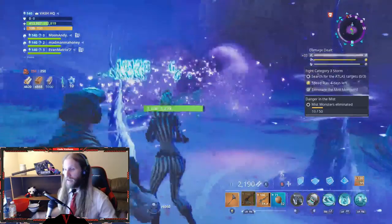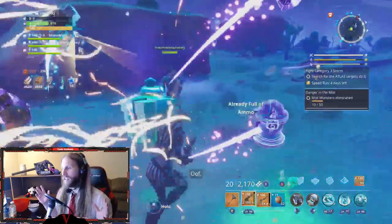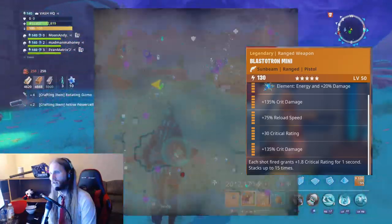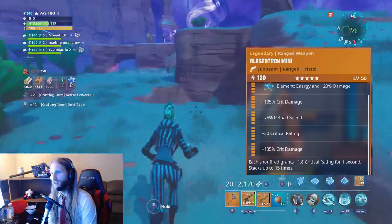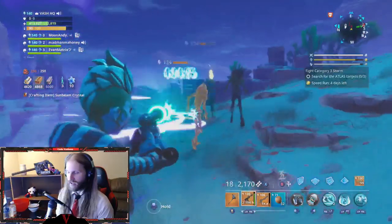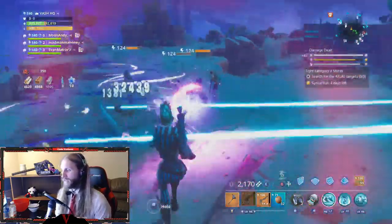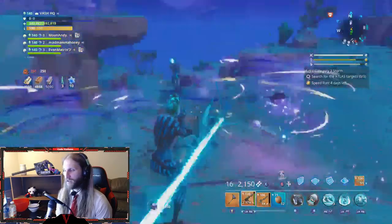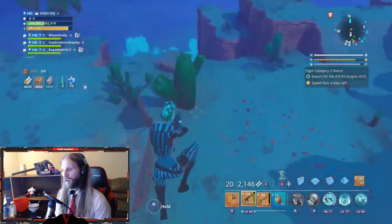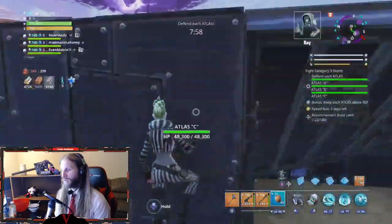Now let's talk about the damage, because this thing is fully automatic and it just absolutely obliterates everything. I'm running this with a crit rate, crit damage, crit damage, reload build — of course energy. Each shot fired grants 1.8 critical rating for one second, stacks up to 15 times. So it's got a ramping crit rate passive — the more you shoot, the better your crit chances. Just unreal.